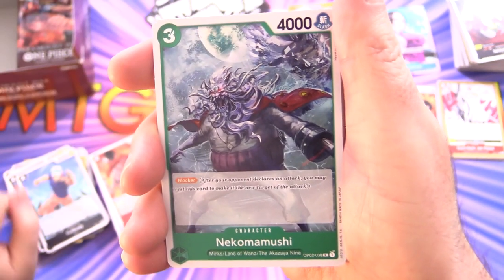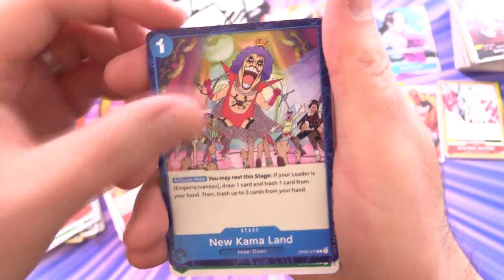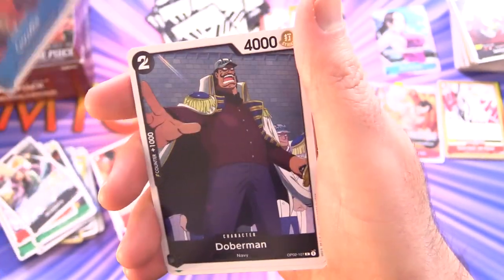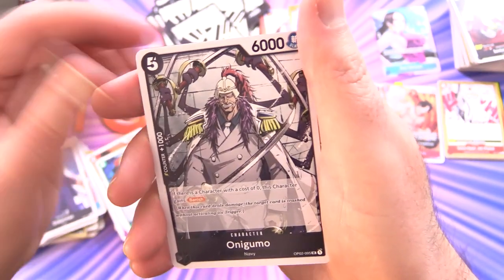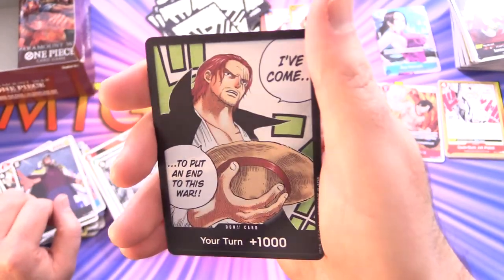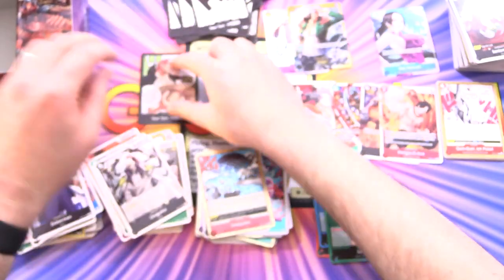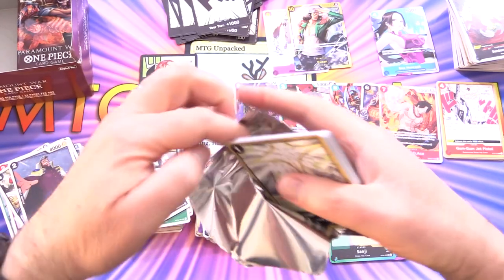Five supers so far. Next up: Neko Mamushi, Thatch, New Karma Land, Jinbei, Blenheim, Strawberry, Crocodile, and Doberman. Shishilian for the uncommons, Onagumo, and Hina for the rare. And Seaquake — another one. And there's the alternate art Don! 'I've come to put an end to this war.' Awesome. You can really bling out your deck with that instead of the standard black-and-white version.